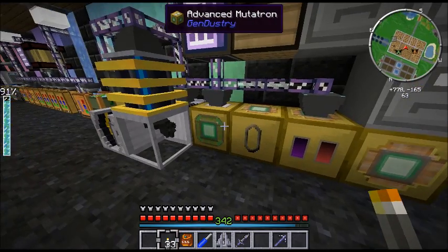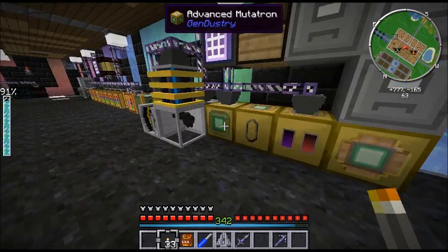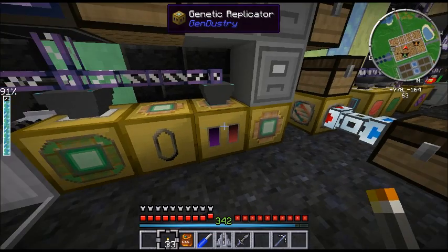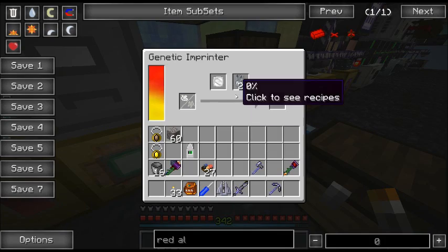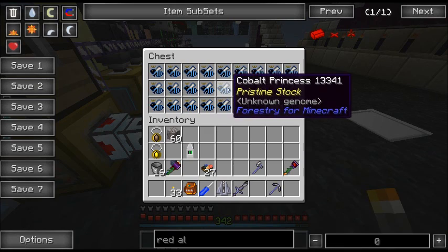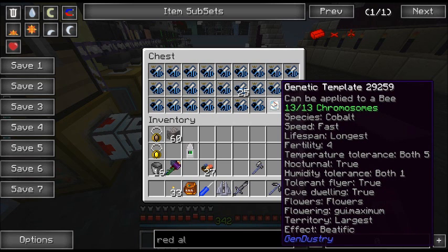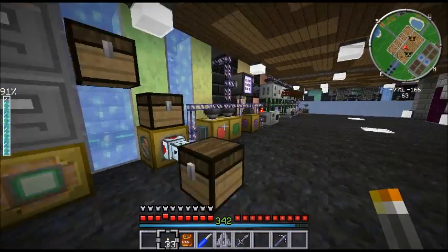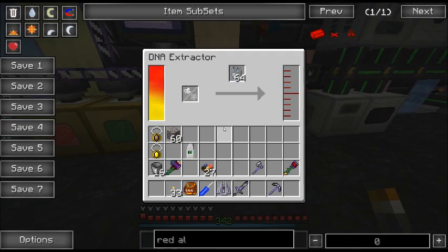I've also got a lot of Gendustry stuff here because, let's face it, who wants to actually breed forestry bees in a normal way? It takes forever with a huge chance of failure. There's a Mutatron for making bees, a Genetic Sampler for taking genes off of them, a Genetic Replicator which I never actually used, a Genetic Transposer for copying stuff, and a Genetic Imprinter — the most useful machine in the mod — basically just reprogramming bees. These actually used to be rocky princesses; I create a template with Species Cobalt, Speed Fast, etc., and just print that onto rocky bees and I've got cobalt bees, because I want to start making some cobalt nuggets.